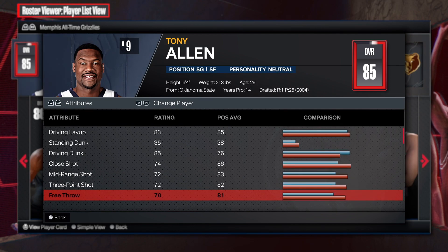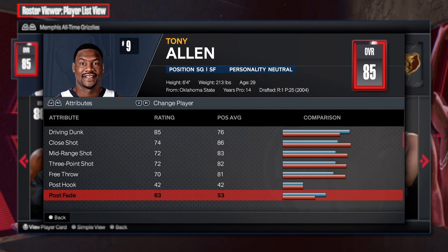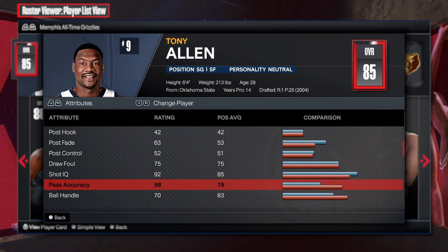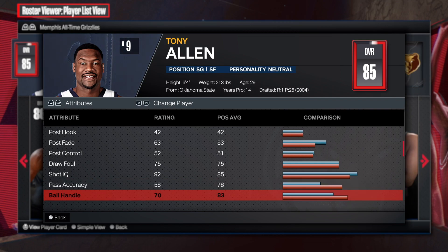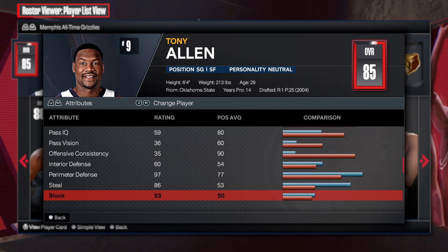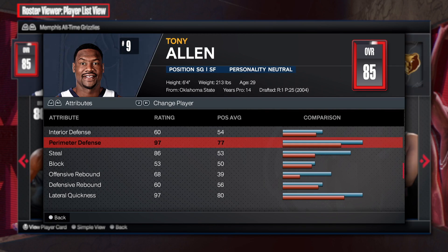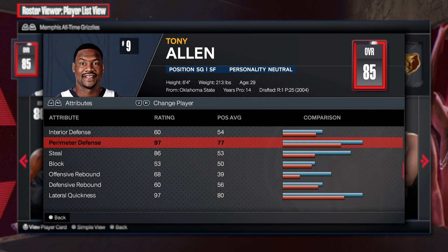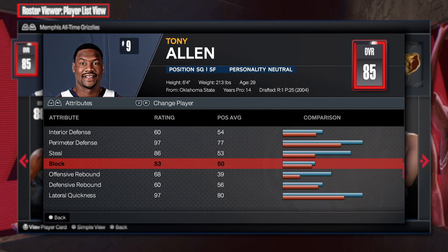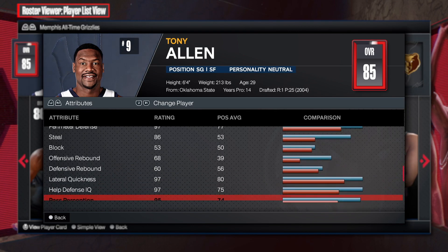70 free throw, which is perfect. You can take this build to the rec if you wanted to — this is definitely a build you can use on the park. You get some post control at 52. Then we have pass accuracy at 58, with a 70 ball handle and a 71 speed with ball. That is solid. Now we have a 60 interior, 97 perimeter defense — that is unbelievable. 86 steal. And then we have 53 block, 68 offensive rebound, 60 offensive rebound.